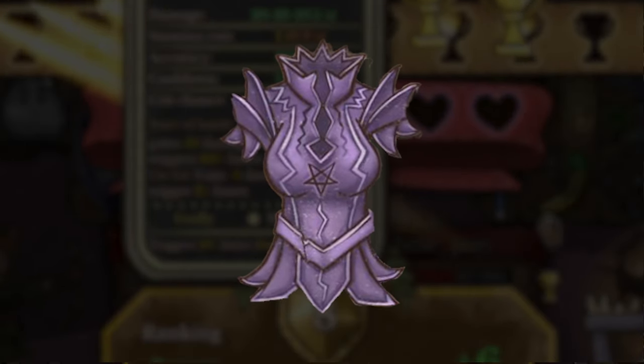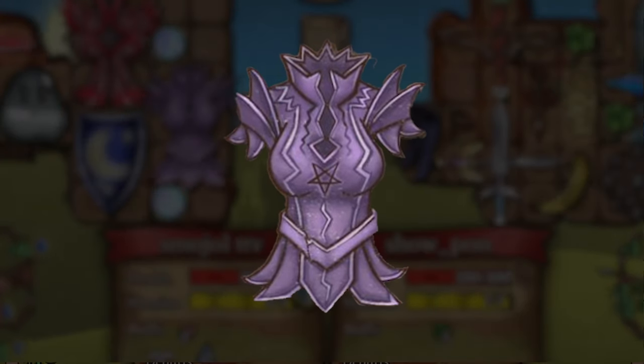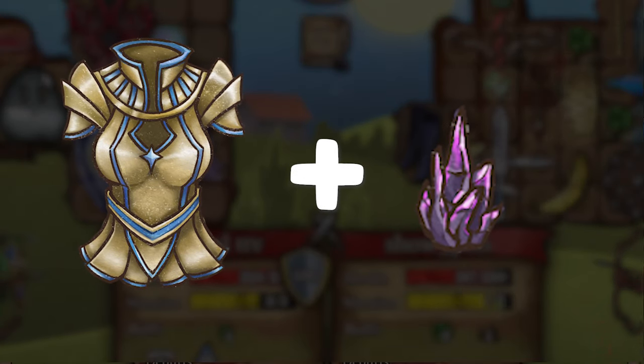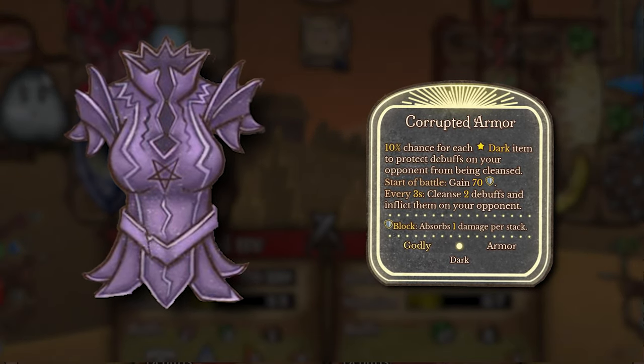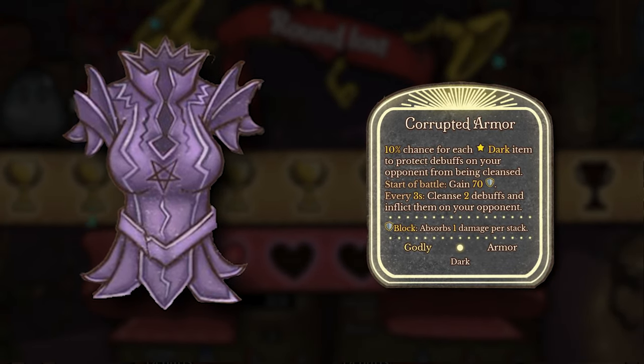That new combination is called the Corrupted Armor. To create it you need the Holy Armor combined with a Corrupted Crystal, which is pretty expensive at a whole 20 gold. The new armor gives more base armor — now 70 — along with the ability to reflect debuffs back on your opponent every 3 seconds, deflecting 2 debuffs at a time.